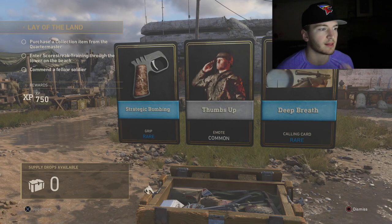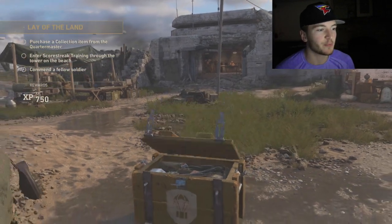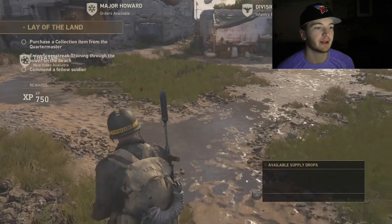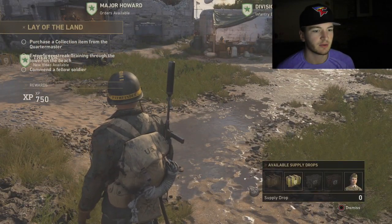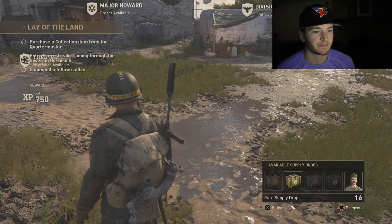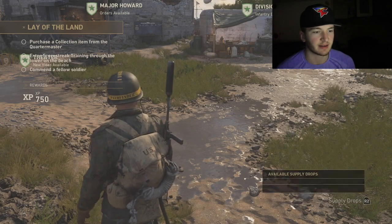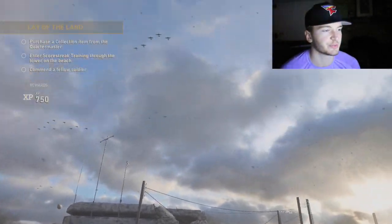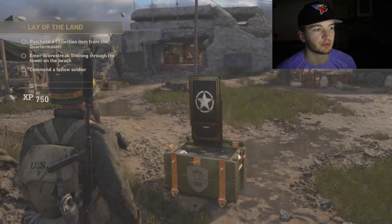We got a rare, a common, and a rare — Deep Breath calling card. Well, let's open up these rare supply drops now. 16 of them, that is crazy. Let's call in this first one, I feel like I'm going to get a bunch of cool stuff.